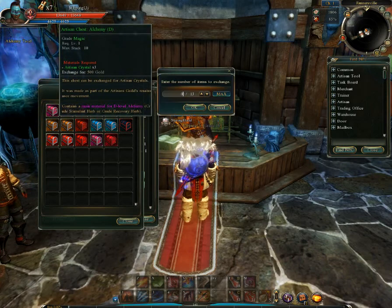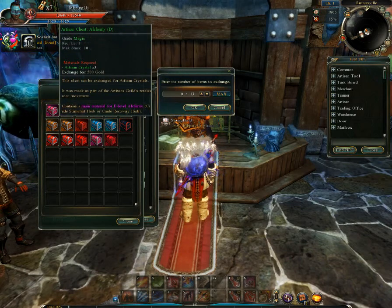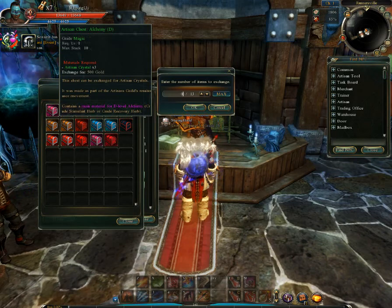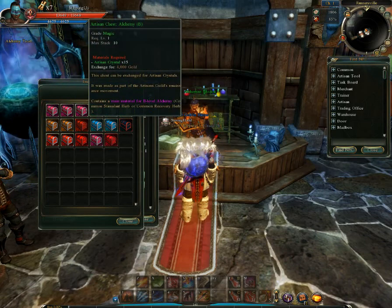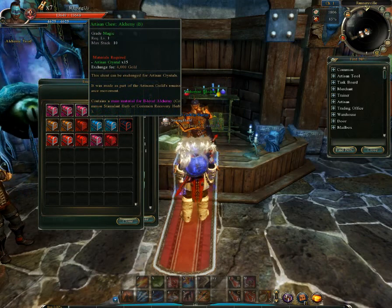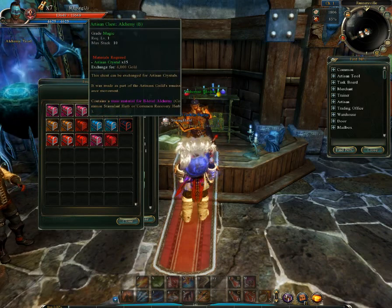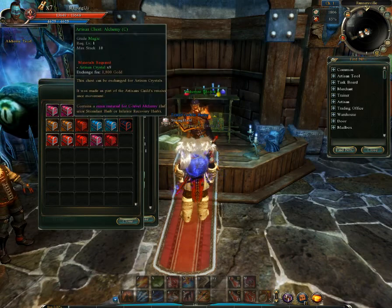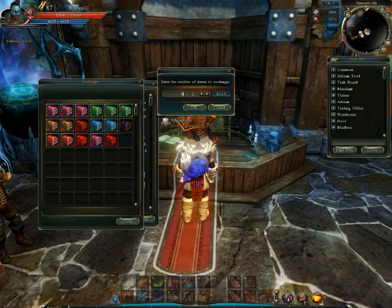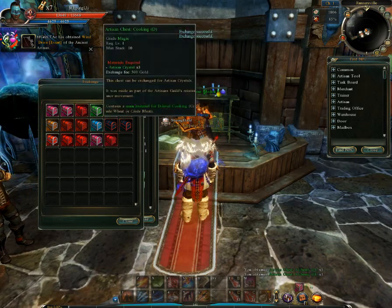You're going to start with grade D. You right-click and buy a lot — see how it says Arzum Crystal x3? That means it's three per one. As you get to here it's 15 — that's grade B though. So you got grade D, grade C, and grade B. You're going to start with grade D. I'm going to go to B simply because I'm that level. But yeah, you buy that.